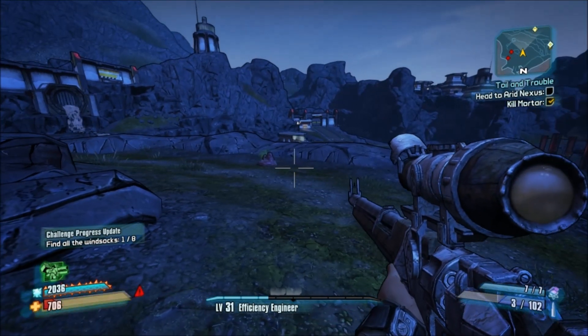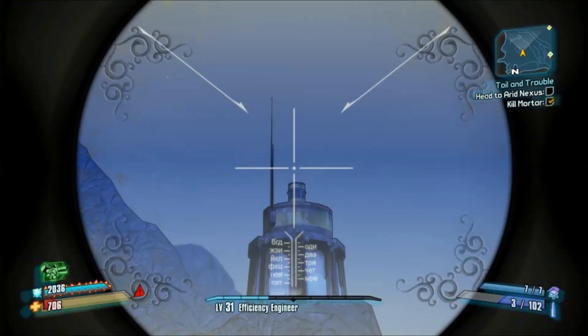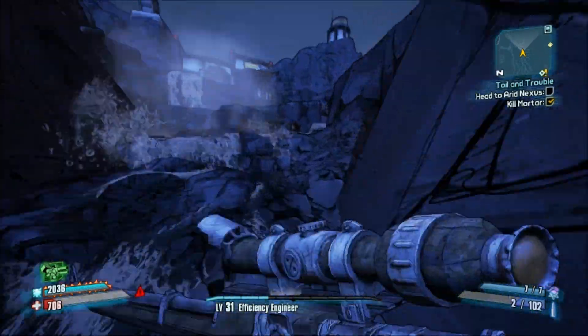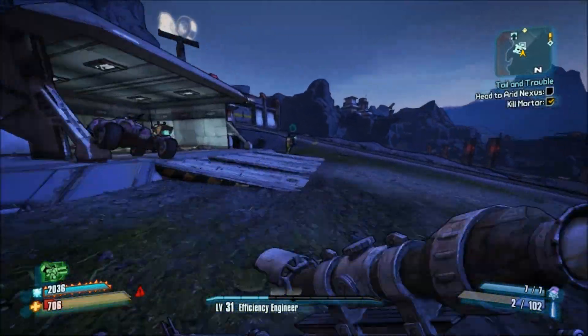Then you can turn around and get the second comm tower, that's just up there. You'll want a sniper rifle for this mission, because one of the shots is really, really far and it's going to be hard to do it without it — you'll want something with high accuracy. So ideally not a Hyperion, because their first few shots are a pain.